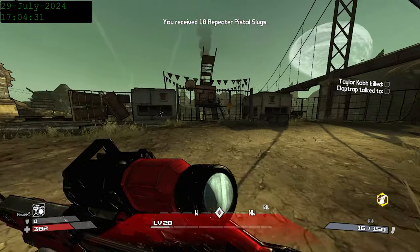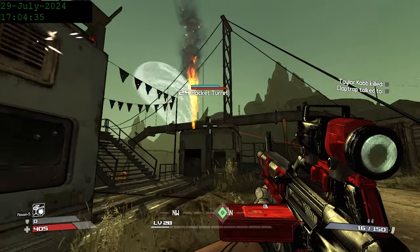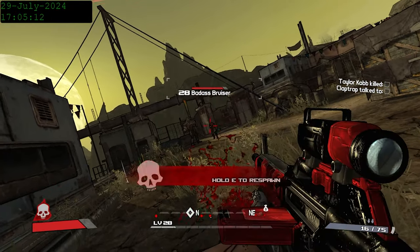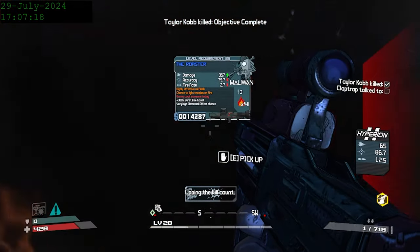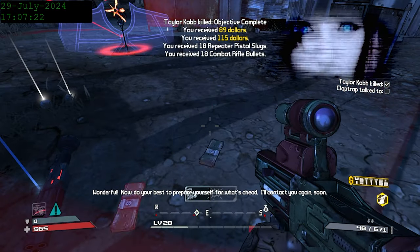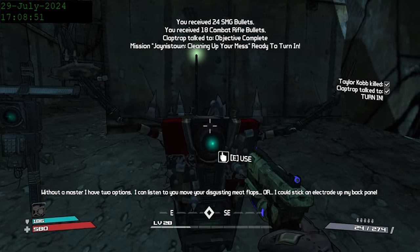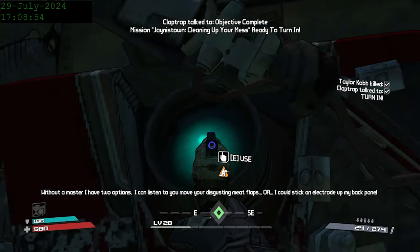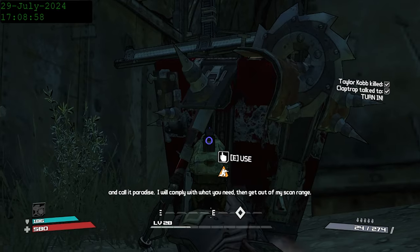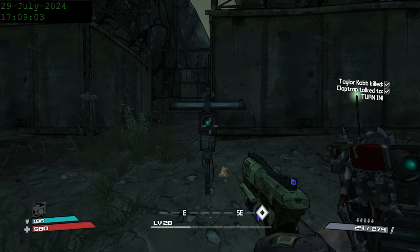And now it's time for Taylor Cobb. This fight is notoriously difficult. You can cheese it by bringing a car into the arena, but I decided to do the fight normally and died twice before getting the kill. He drops the Roaster, which I didn't pick up for some reason, but I doubt I would have used it even if I did. Regardless, our real reward for doing this mission is getting the next Claptrap. After turning this mission in, there's a neat Easter egg where you enter a building in New Haven and can take an elevator down.